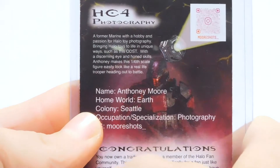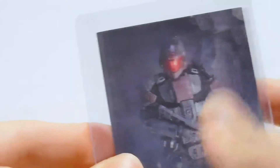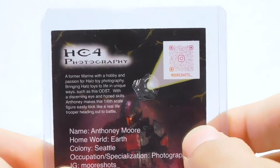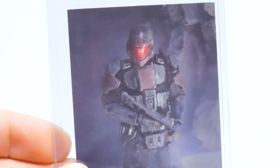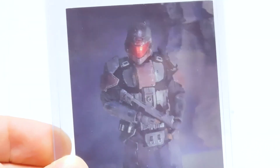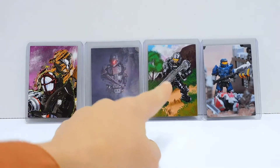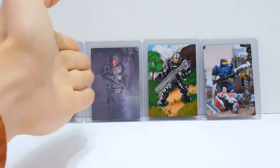Name: Anthony Moore. Home world: Earth Colony Seattle. Occupation: Photography. And there's his Instagram — go check it out if you want to see more photos like this, because he has some serious skill. My brain still can't get over the fact that that's an action figure. Even though I do toy photography myself, I should know these things — but my brain still says that is a guy in actual armor. And there is the lineup so far: card number two, card number four, card number six, and card number 92.